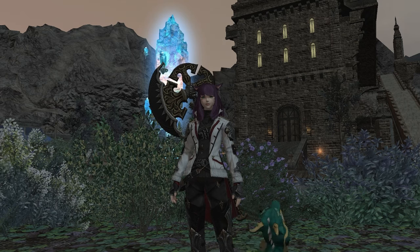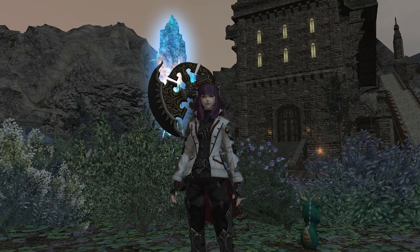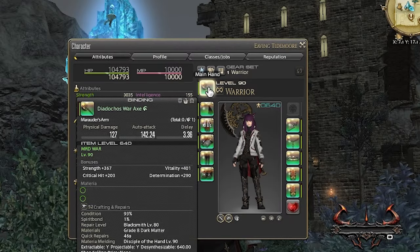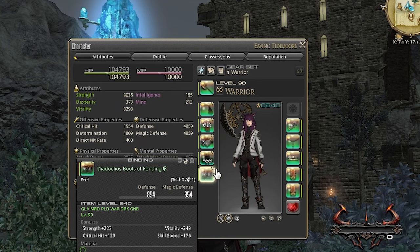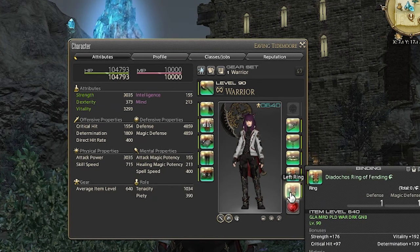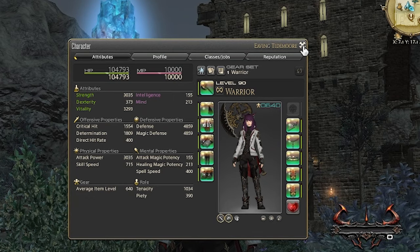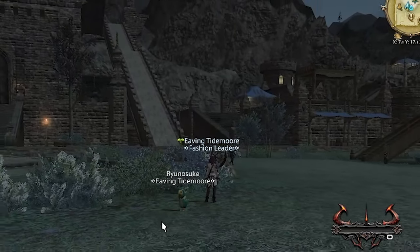The first thing I needed to do was upgrade my gear. My item level was averaging 530 when I hit level 90, so I invested a million gill into the Daya Dachos item level 640 gear set. Just don't look at my melding — I'll meld later. Let's get on to the farm.